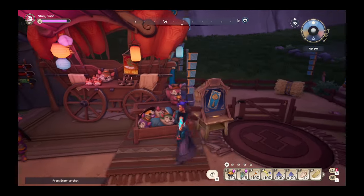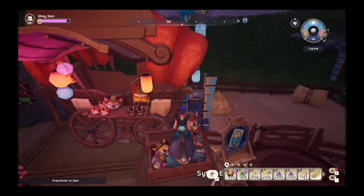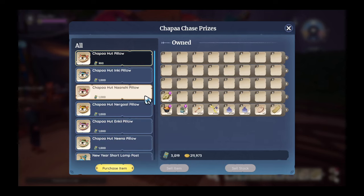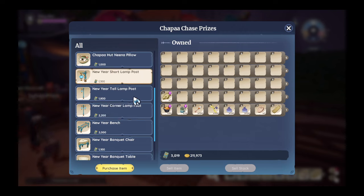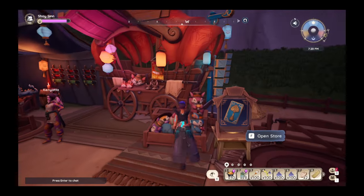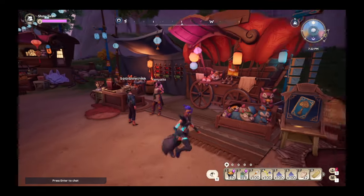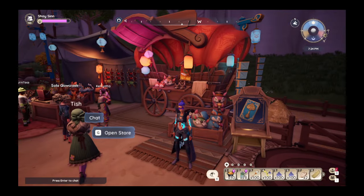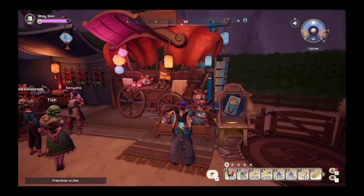I will also show that last time we had these stand-up plushies right here, these little guys, but it seems like this time our only options are the pillows. Now I have a feeling that's because we have so many new Lunar New Year event things to collect, so these full choppa plushies will probably be back in the next MagiMarket. That's my guess — I haven't read anything about it, but hopefully we'll be seeing them in the next one.